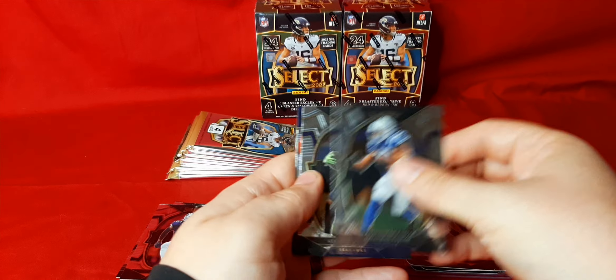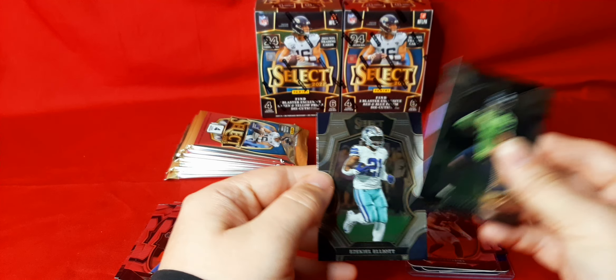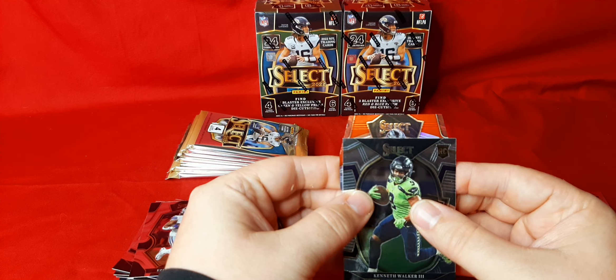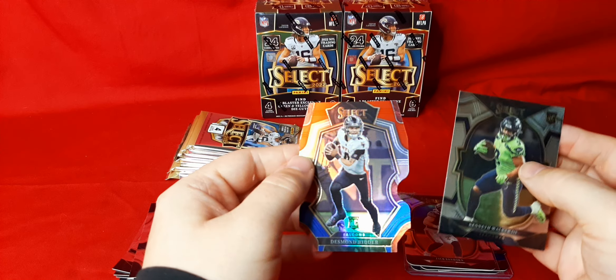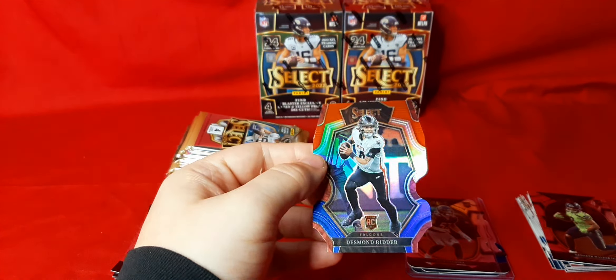We got Jonathan Taylor. We got Kenneth Walker. I like how they're using the alternate uniforms — I've said that before, but it just looks a lot better. We got Zeke. Our last die cut — oh, that's Desmond Ritter. That's a nice one to have on the red and blue. The ceiling is very high for this kid this year.